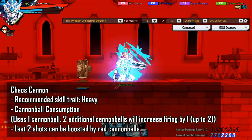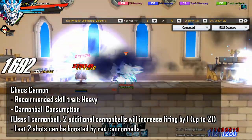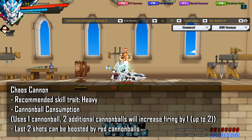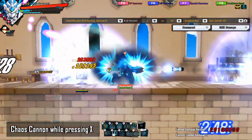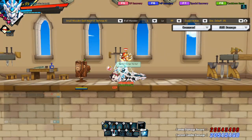The next skill I want to talk about is Chaos Cannon. The recommended skill trait is Heavy. You will reload one cannonball and enter Heavy Stance. While in Heavy Stance, Centurion will gain 20% damage reduction and gain immunity to stun and flattening. You will fire 8 shots, up to 10, from both sides of the cannon. You can press X to speed up the process. This can be a filler skill for bossing.